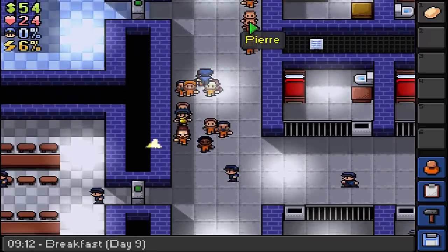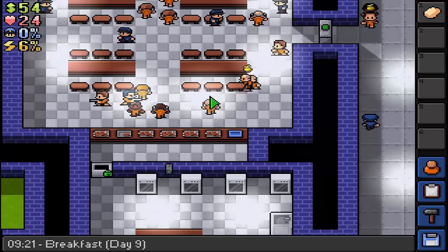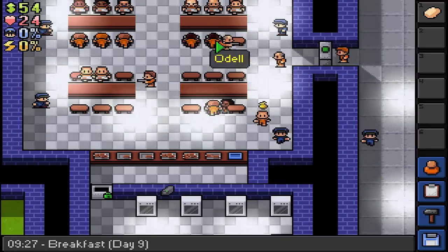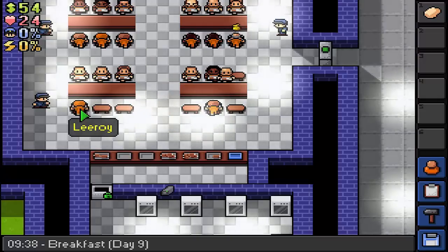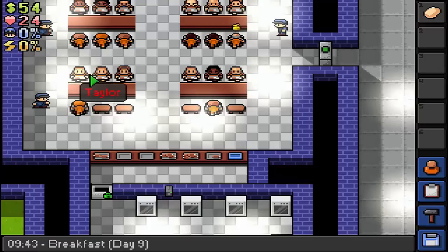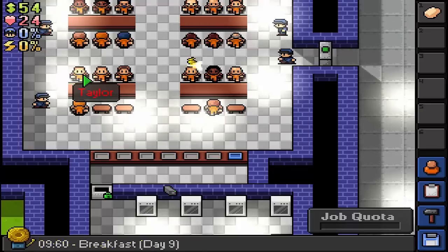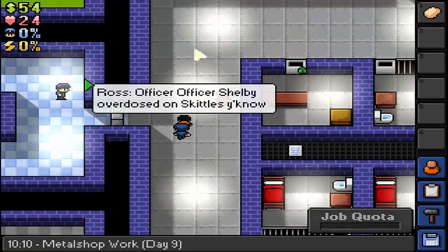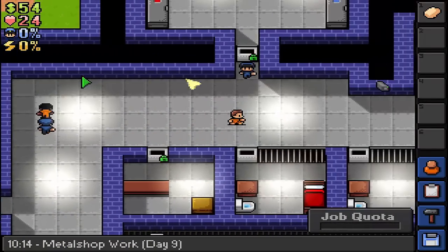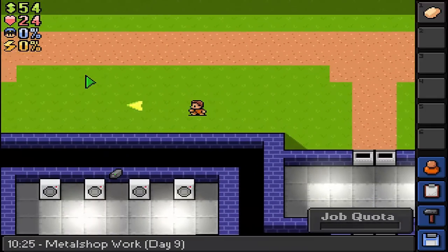I've noticed a few people have their name in red, which I'm understanding relates to a low opinion. Presumably it goes up to green when they really like you. Leroy, Taylor - they really don't like me. Pierre - I've messed up a job for him and I think he was a person I attacked a while ago, so that's probably lowered his opinion too. It makes a lot of sense, really.